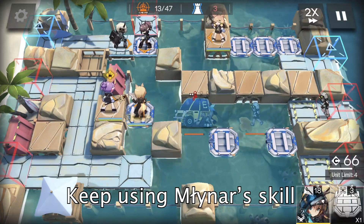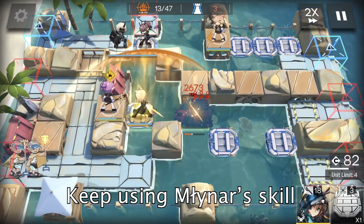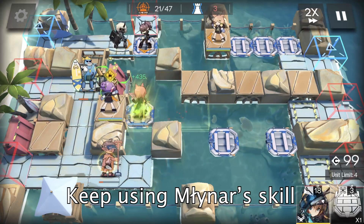Then we have finished all the preparations. Now we can AFK — oh, sorry, we cannot AFK. We still need to keep using Miner's skill until the game ends. But if Miner's skill can be automatically activated, we are technically AFK, right?